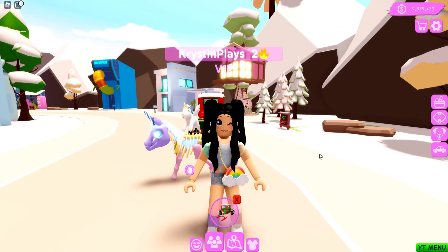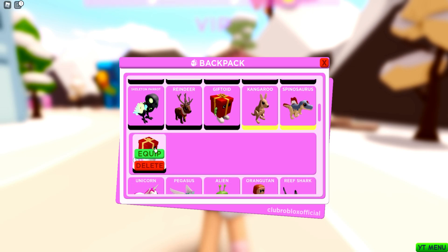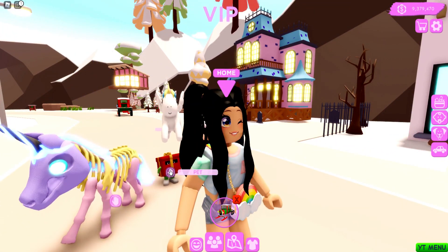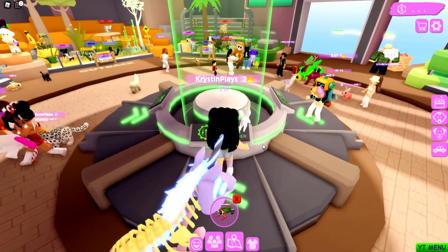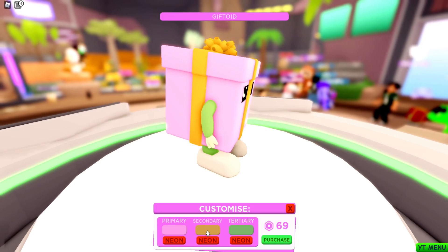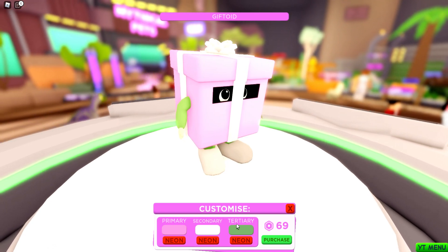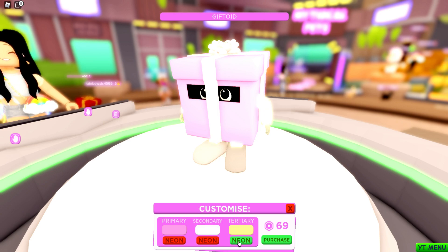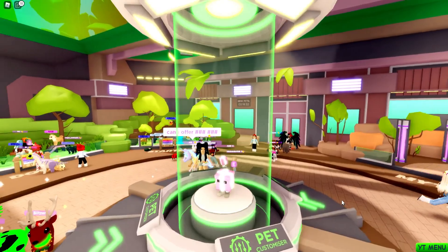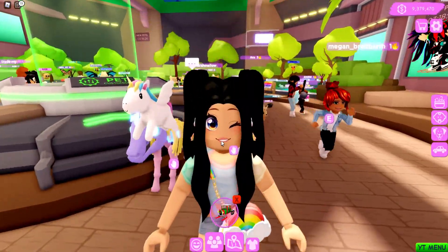I'm super excited for the last but not least present that we were able to claim — it's actually the Giftoid Pet. We're going to go over and equip it. Let's head over to the pet shop and go ahead and turn this one into a neon. I definitely want to make this one a super cute pink with a white bow. We're going to make the arms and the bow glow with yellow. I'm definitely going to need to try to get a couple more of these because I really want to make one into a rainbow version, and I also kind of want to get a few more color variations.